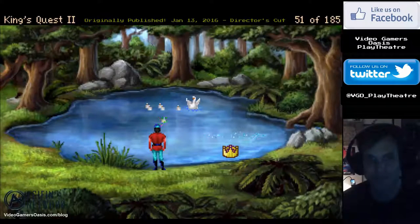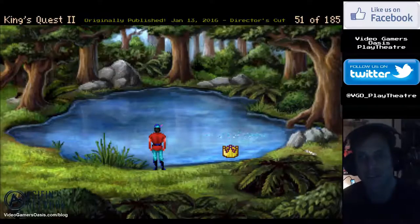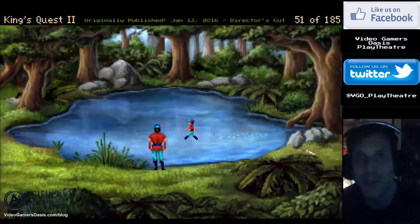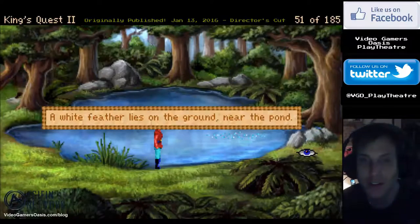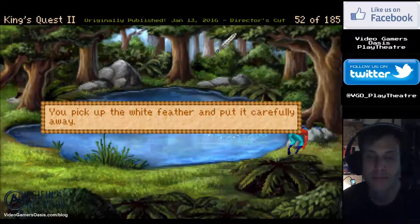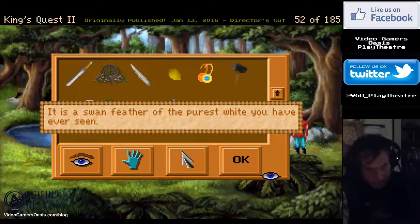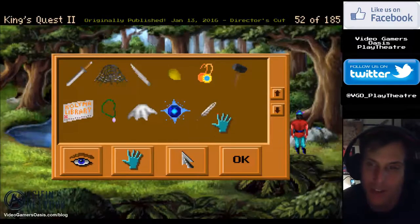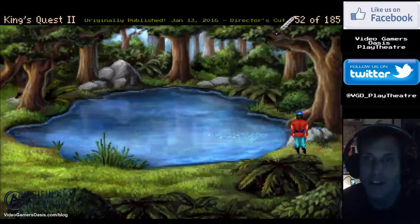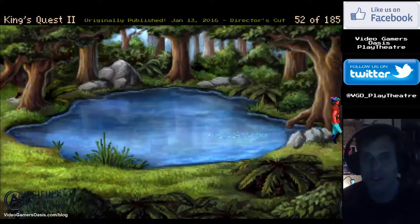Alright, let's give the baby bird back to its mother. And there we have it. Whoa — it was a magical bird! It magically grew into a swan, how lovely, and it left a feather. Let's examine the feather. Alright, let's touch it a bit. Save our progress. White feather. Excellent! Nice — that was a mission accomplished there.